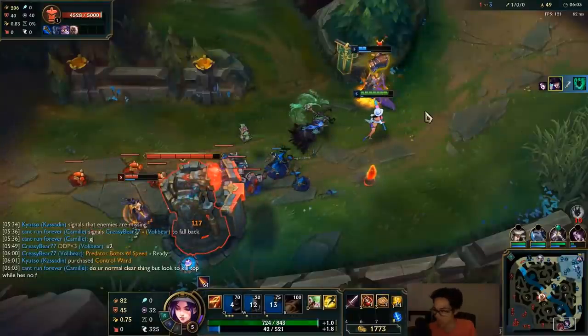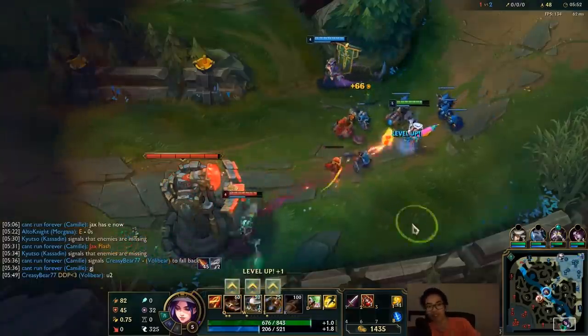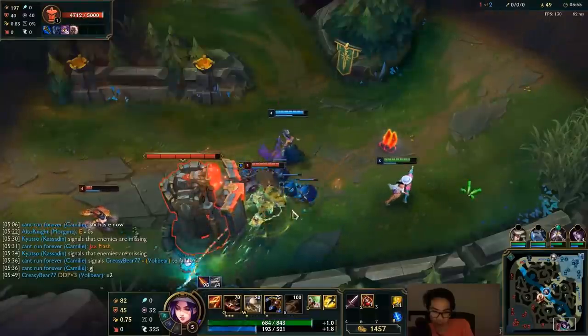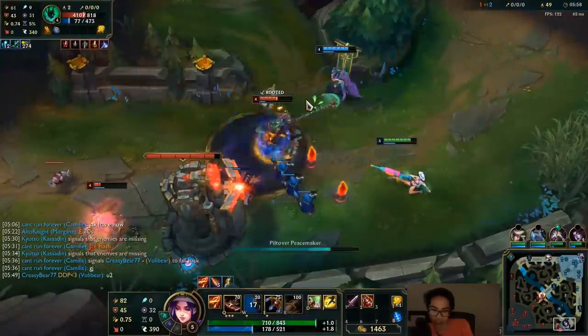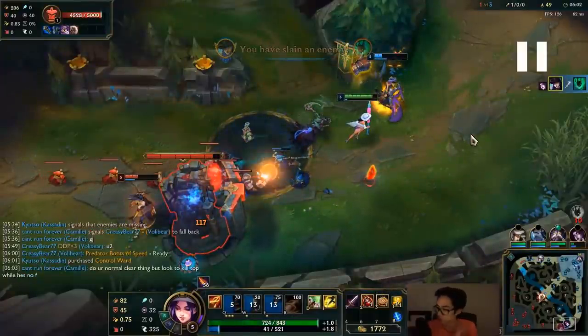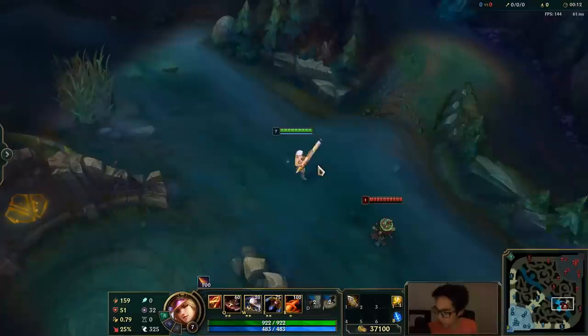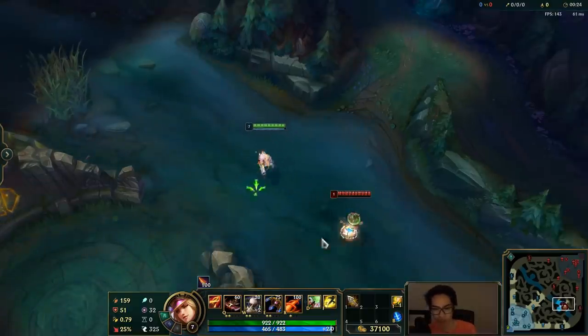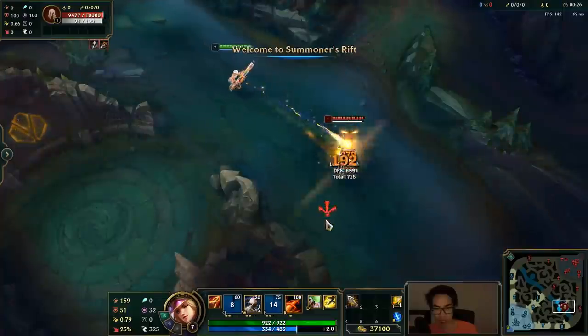If you don't understand what's going on, I'm going to play it again and show it to you in the practice tool. Here it is again — if you watch my streams, you know this thing is just everywhere. I do this all the time. So the maximum damage combo is W, Q, double headshot auto cancel. Let me try to do it real quick — boom.